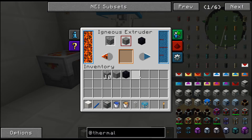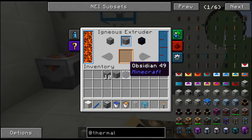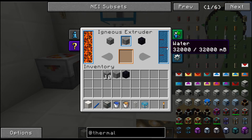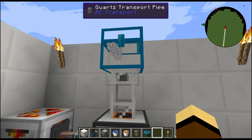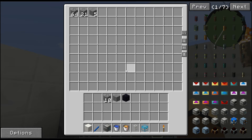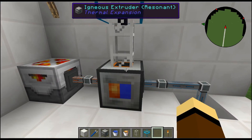Now switching it to stone — it doesn't even phase the tick on it, there's so much pressurized water coming through that line. Switching to obsidian — the pressurized conduit has way too much flow, it's just unlimited. There goes the obsidian, just like that.